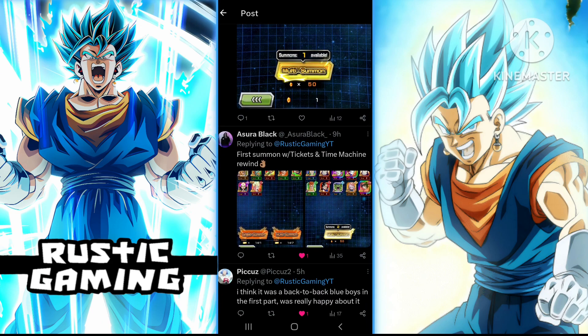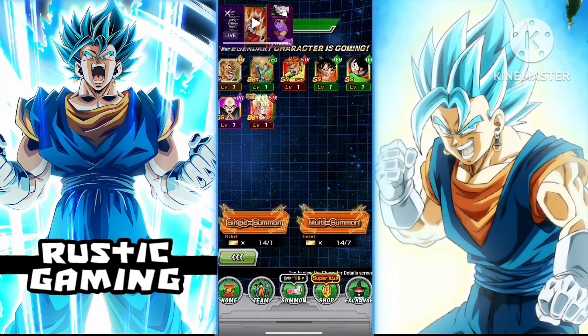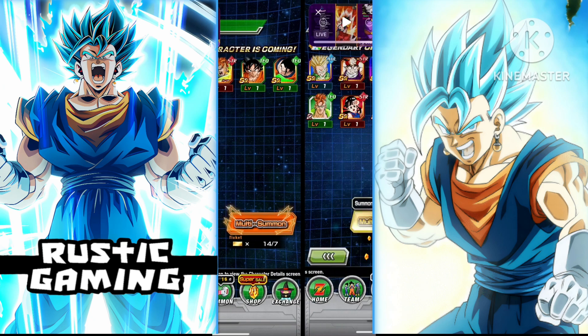Now this one — first multi with tickets and Time Machine Rewind pulled carnival Goku off tickets and Gohan off tickets. That's obviously a huge W, and I think these are the tons of thanks tickets as well, so that's actually really good. Then yet again three LRs in one multi — all of them LRs are good. Everyone's pulling Bulma and it's really good because Bulma is very helpful in a lot of teams. That's obviously a really big W.